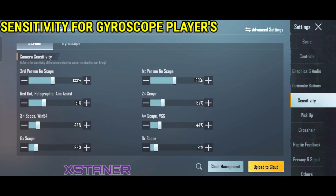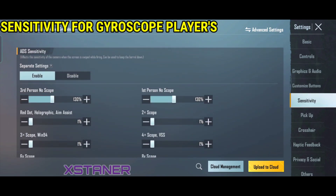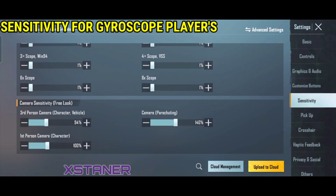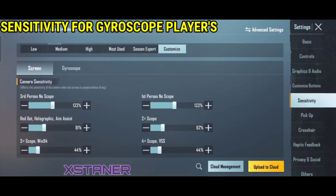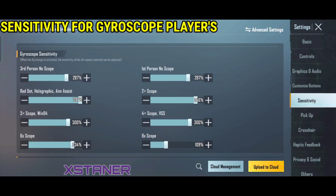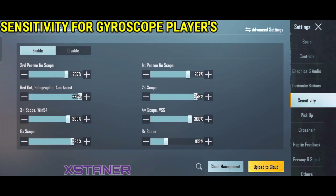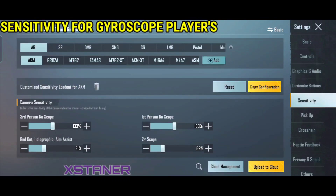I will share the gyroscope sensitivity — so this is the gyroscope sensitivity. And this is the ADS gyroscope sensitivity, so I will also share the advanced sensitivity settings.